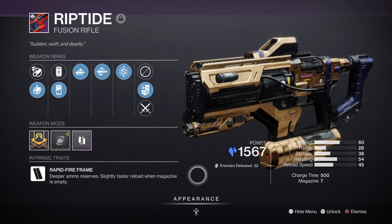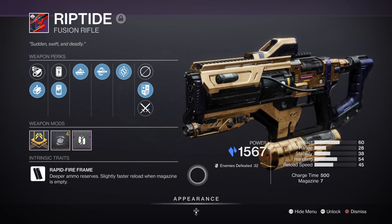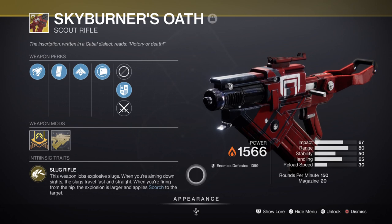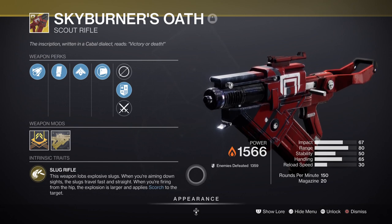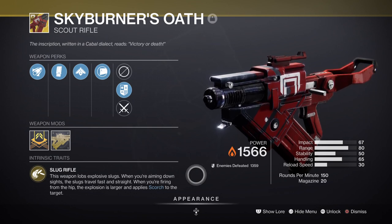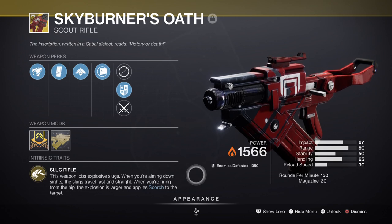If not, you can always try to get the Trials or Rage Fusion Rifle that also drops with Chill Clip. Next is Skyburner's Oath, which I mentioned in the last video. The weapon is capable of causing Scorch onto targets with ease, which means it will work with Ember of Searing and grant you melee energy back. This means you can have a non-stop charged melee whenever you like as long as you get a kill with the weapon while targets are scorched. This also means we can cause the target to ignite multiple times if we get our melee back quickly, so any mods or perks that increase ignition size and damage are very welcome here.